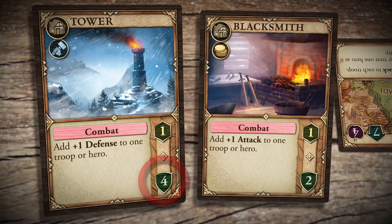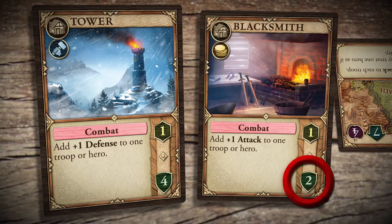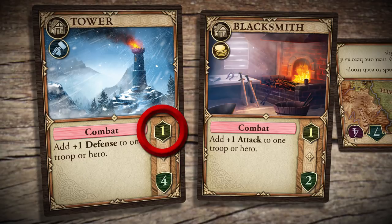Note that if he had chosen the blacksmith instead, this would not have been enough to meet the losses required, so he would have had to lose the tower as well. Pillaged buildings are placed in your trophy pile and are worth points at the end of the game.